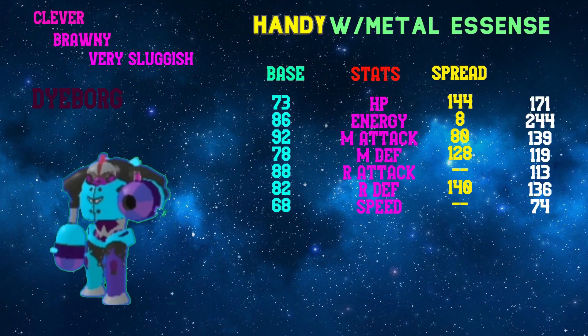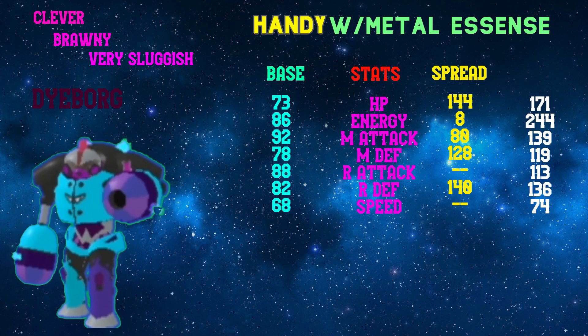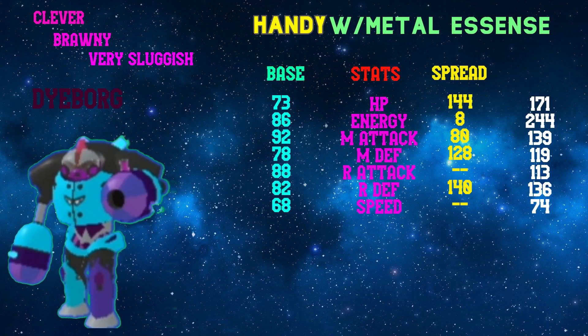For the second set, I'm running Clever, Brawny, and Very Sluggish again. I'm running Brawny so I can do more damage to something like Borok.